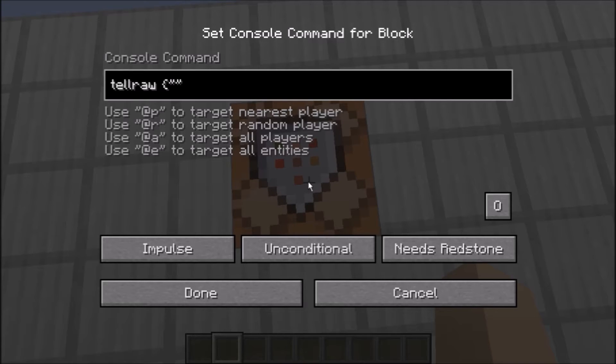What you're going to want to type in is TellRaw, and then a curly bracket, two quotation marks, a colon, two more quotation marks, and then another curly bracket. The first thing you want to do is go into the first pair of quotation marks and type in the word 'text', and then in the second pair of quotation marks, type whatever you want to say.